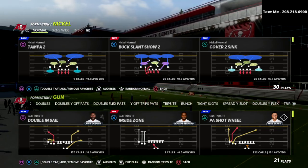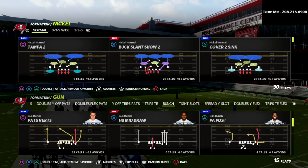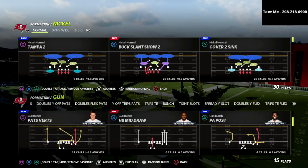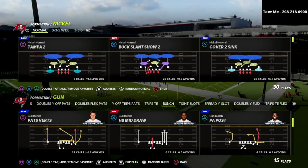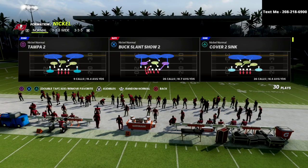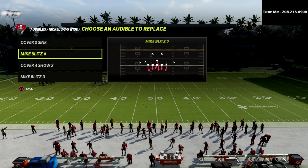We're going to break down exactly a setup that you can use to bag the gun bunch verticals concept. The bunch verticals attack is probably the best passing play in Madden 22 - at least the most popular passing concept in the game. We're going to go into our 335 wide and set an audible you might not have been aware of.